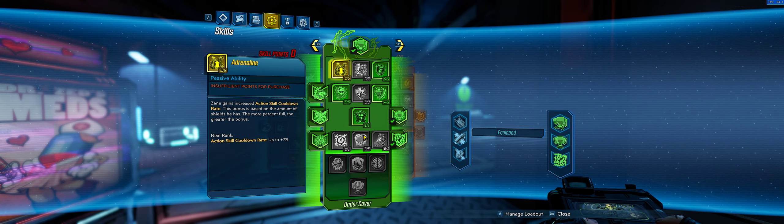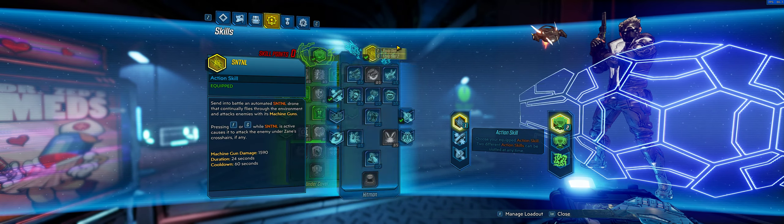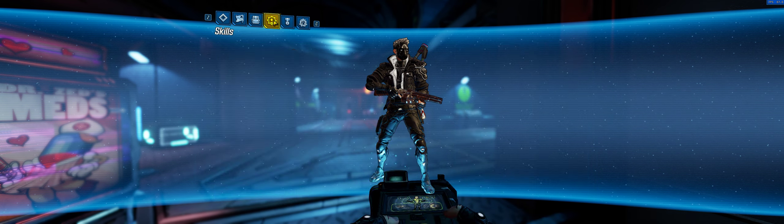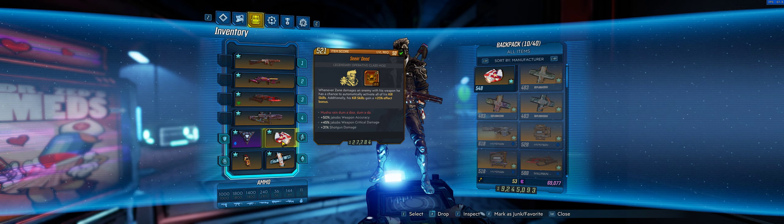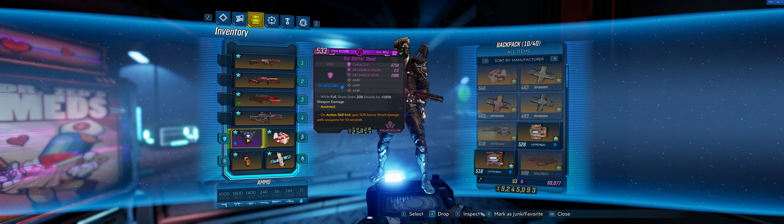This is not a Calm, Cool, Collected build. The reason we can get away with that is the way this gun works — 12 pellets means if we land all 12 on a critical spot, that's 12 ricochets, so we've got 24 pellets going out, which means a lot of pellets to help us proc Good Misfortune via the legendary effect of our COM. We're also using the One-Shotter shield which means we're doing a massive amount of damage.